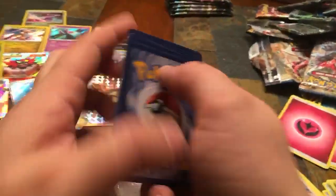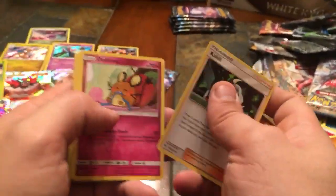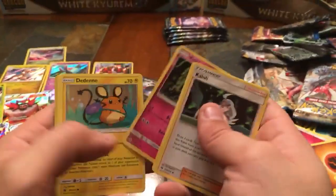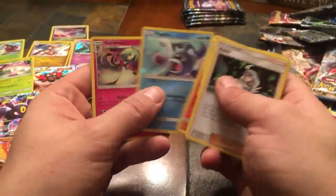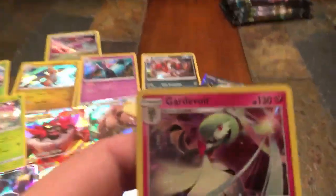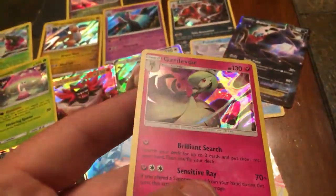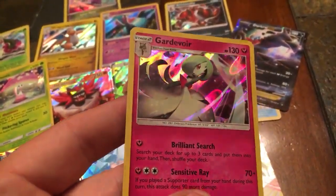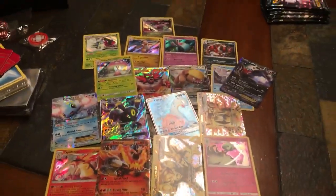Fourth Lost Thunder pack — Fighting Energy. Kahili, Deino, Heracross, Chansey, Snubbull, Ralts, Deino, Electrike, Cyndaquil, Reverse Holo Popplio — and a Holographic Gardevoir! These are pretty common — this is my fourth one. That's pretty cool though, that's number two on these Lost Thunder packs. I'd say this is a pretty good pull so far today.